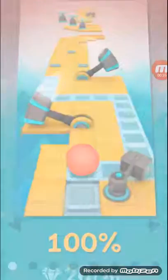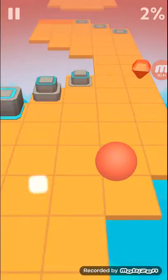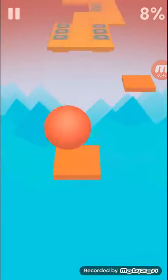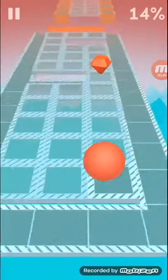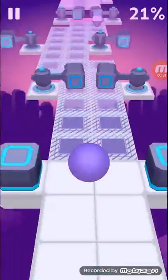Let me do the first one for you guys. If you already know how to play this or if you don't, you just swing your finger at the bottom and that's how you move your ball. These make you jump — you don't jump manually, it makes you jump automatically.